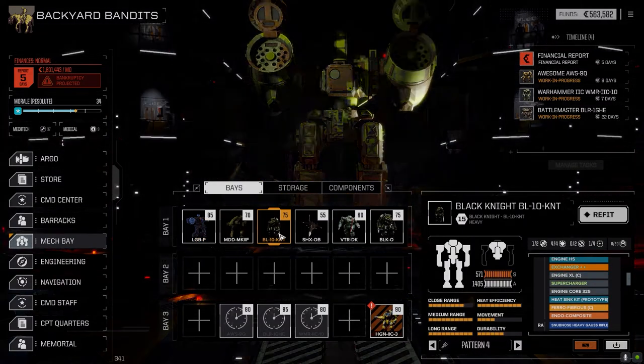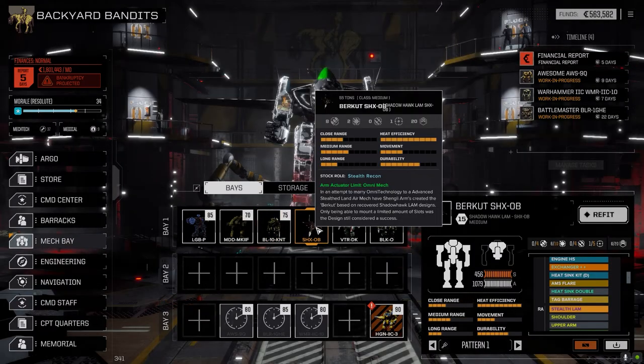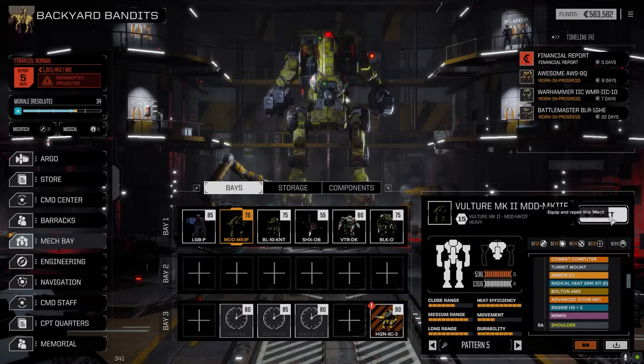The Black Knight got repaired — our main lance Black Knight with the Gauss rifle got repaired. The Burket got repaired too; still running a little warm, but in colder and normal environments it won't be so bad. We were running it in the desert, which was kind of hot. The Vulture — let's have a look at this guy now, it's been refit.